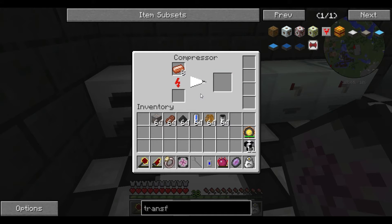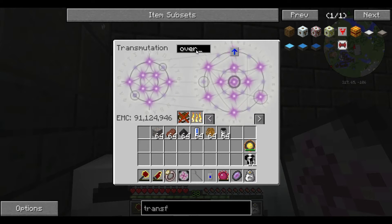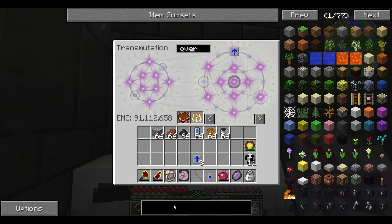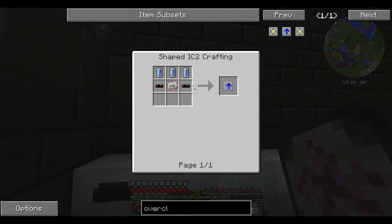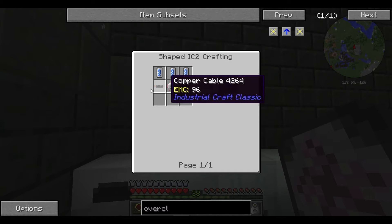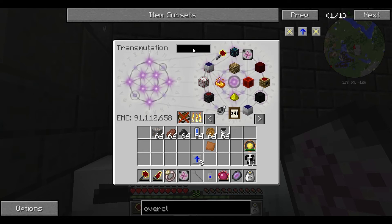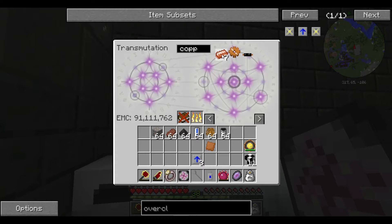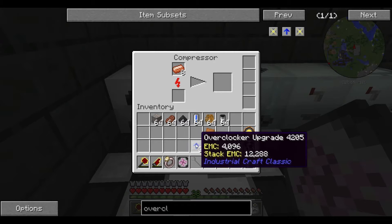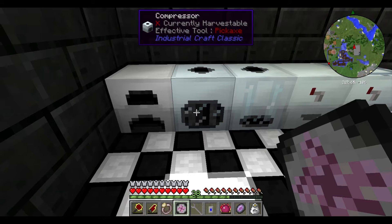This is a pretty slow process, so what people like to do is take something called an overclocker upgrade. These are pretty difficult to make — they can get pretty pricey with these 10k coolant cells, actually just kind of a pain. Here's the dense copper plate we were promised. Let's take a look at that again using the overclocker upgrades — as you can see, speed is greatly improved with each overclocker upgrade put in. That's the compressor.